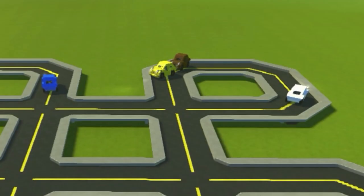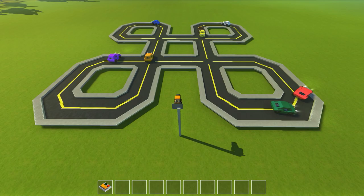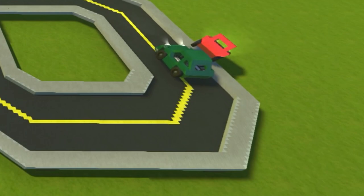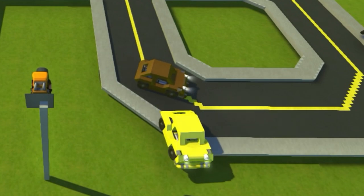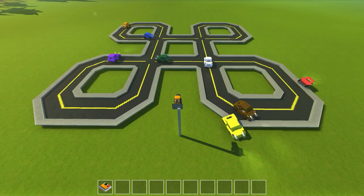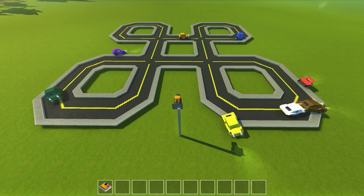Now we've got three of them in one loop. Yellow's stuck — brown might give it a nudge — and yeah, that actually worked! Brown and yellow are just helping each other out. Green might nudge purple — oh, it pushed red off the track, but at least red's out of the way now. This is Scrap Mechanic in a nutshell. Brown just nudged yellow off the track and then jammed himself into the wall.